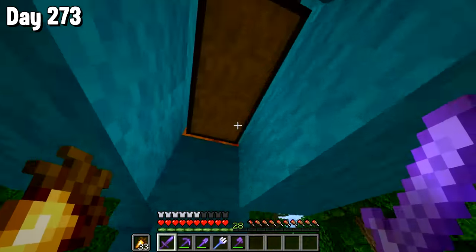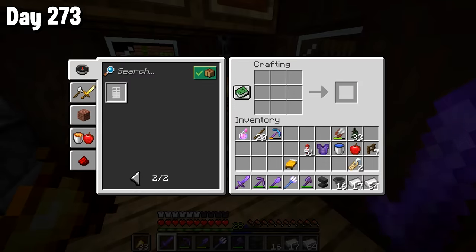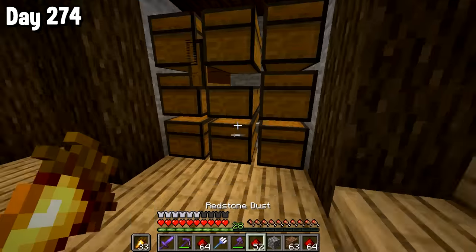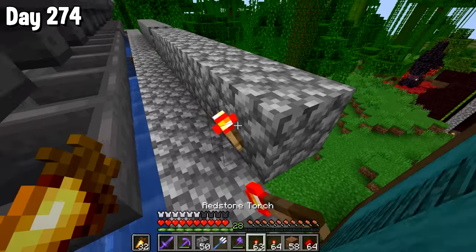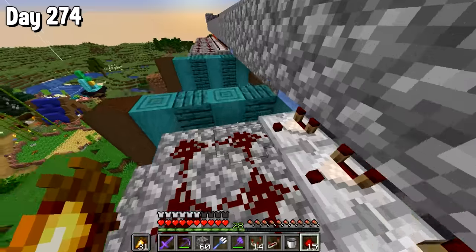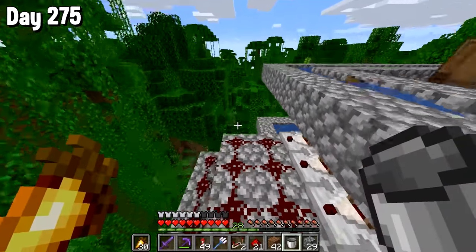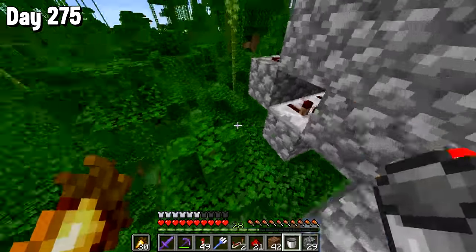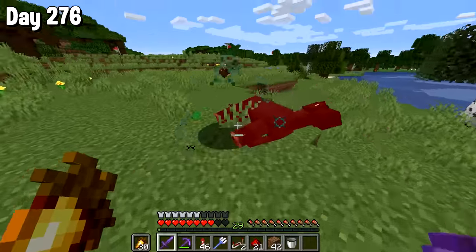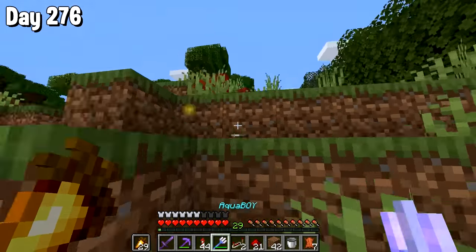I decided to celebrate by making more hoppers, as our iron farm had spat out some more iron. I also made a new anvil as I'd broken my previous one. We got quite far with these hoppers — I think we've actually completed every top row one now. And on day 274, I decided to add some more of the automatic sorter system in, which required a lot of redstone stuff — literally the same pattern over and over again. But we actually finished all of the top row, which is awesome. So I decided to get some leather to celebrate — I bred up my cows, and then went and killed some horses because horses drop a lot of leather.